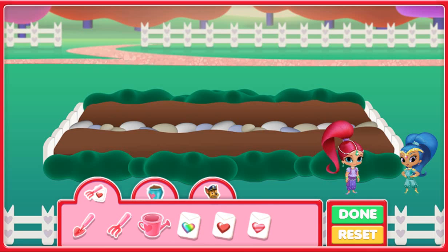Then Shimmer and Shine will use their magic to get everything growing! Let's plant our seeds! To dig a hole, first select the shovel by clicking on it, and then click on the dirt in the flowerbed to dig! To add the seeds, select the seed pouch by clicking on it, and then click on the hole to shake out the seed! To cover the hole, select the rake by clicking on it, and then click on the hole to rake the soil! Seeds need water to make them grow! Select the watering can by clicking on it, and then click on the planted seed to water it!